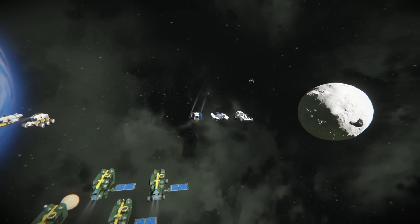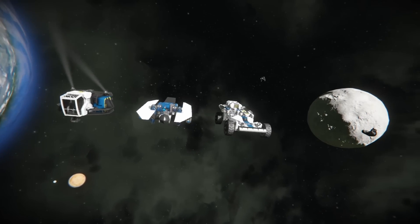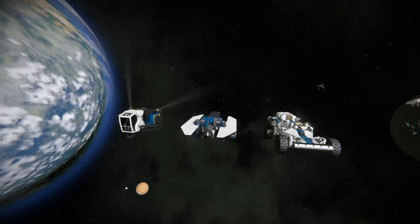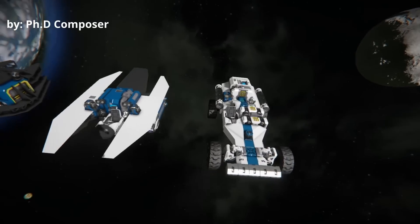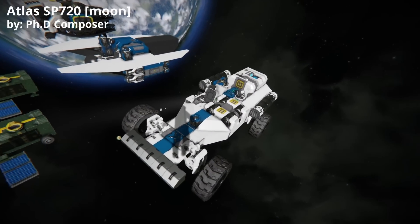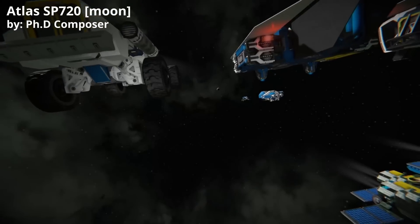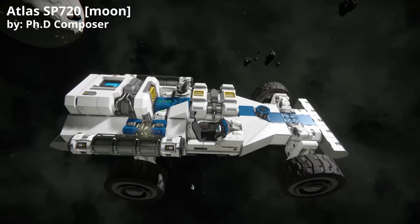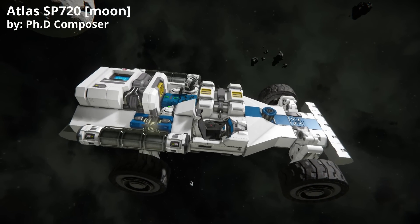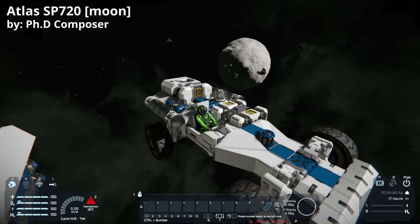As we go through these, I will always have the name of the creator in the top left corner, and names of the individual vehicles as well. Our first set of vehicles here is submitted by PHD Composer. This is our moon pod. It's got very similar stuff that you would start with in the vanilla system. Survival kit — things don't seem to be all hooked up, which is completely fine for a starter pod. We do have parachutes in case you drop in. I think when you start on the moon you don't actually drop in, but this could be used as a drop pod for a planet.